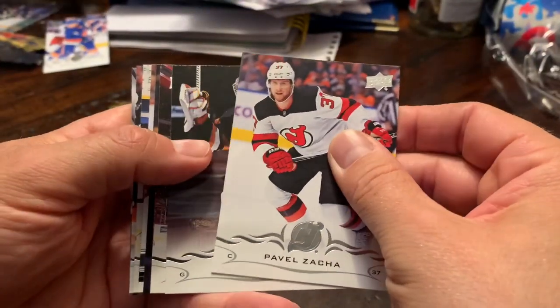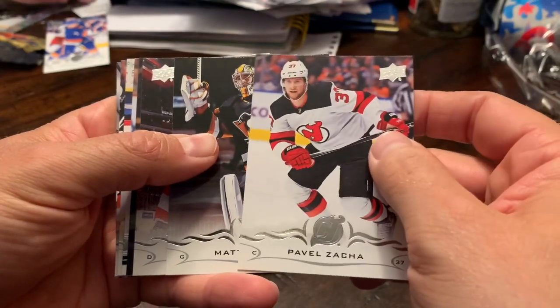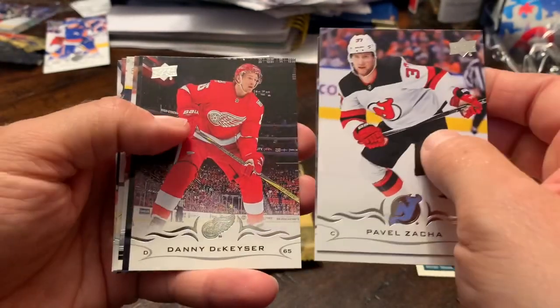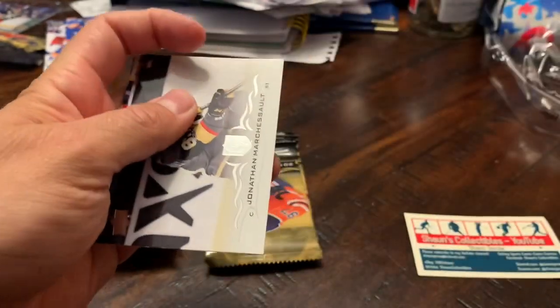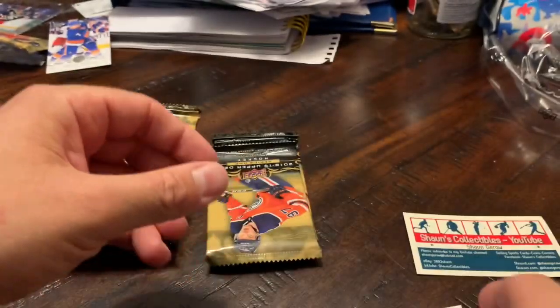Pack number four: we got another Young Gun — we'll save this one for last. Pebbles Adina, Matt Murray, Danny DeKeyser. Yeah, we'll save that one for last.